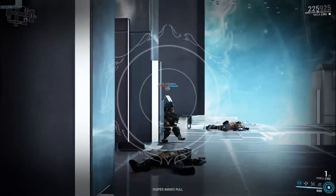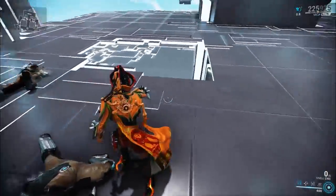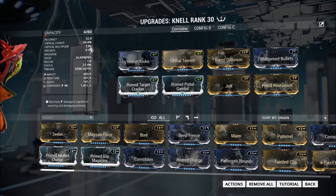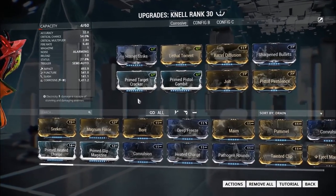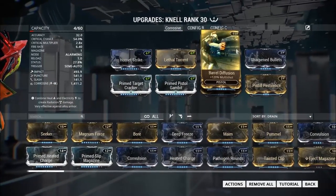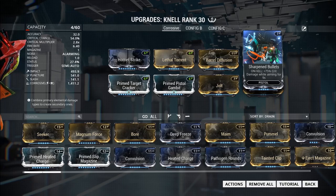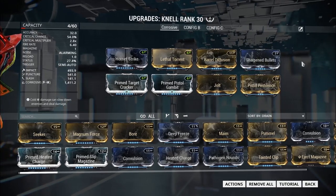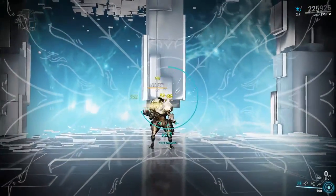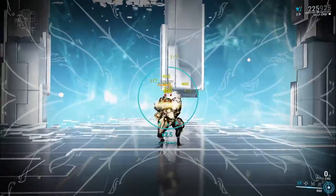Let's try another build. We have corrosive damage this time. We have critical chance and critical multiplier, of course. And we have Sharpened Bullets as well, so if you shoot a bastard and kill him, just aim again — and we get some extra critical damage. So this build is just flipping dangerous. We shoot him in the head, we get all the bullets, we get extra critical chance or damage.